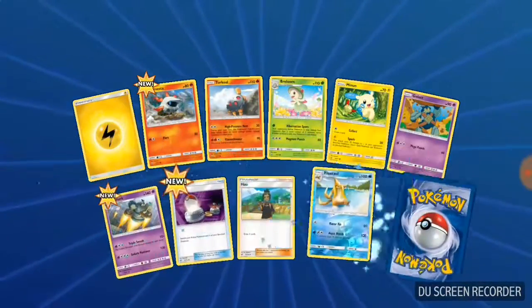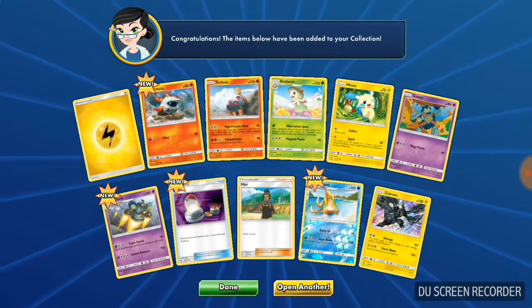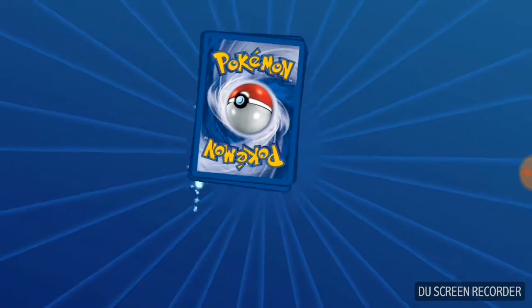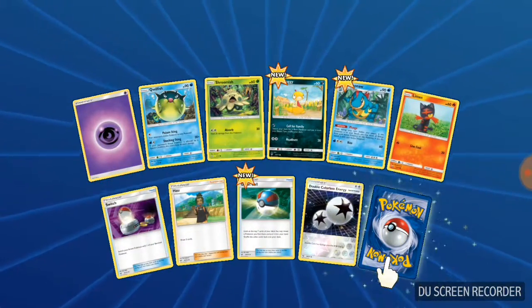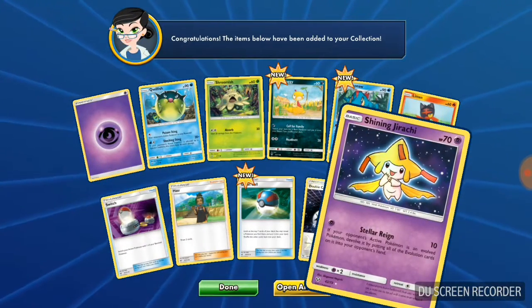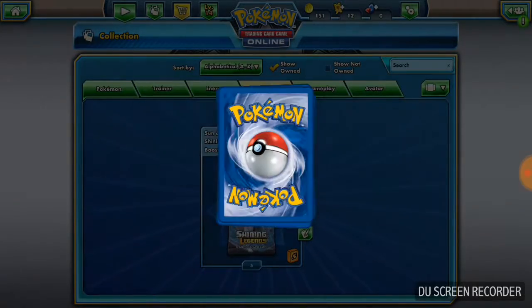So far I'm glad we're not getting any doubles — that's awesome. But now watch, with me saying that, this will be the first pack with our first double. Zekrom. Double Colorless Energy is our reverse, and our rare is Shining Jirachi! We now have that also on here and in physical form. Two shinies so far.